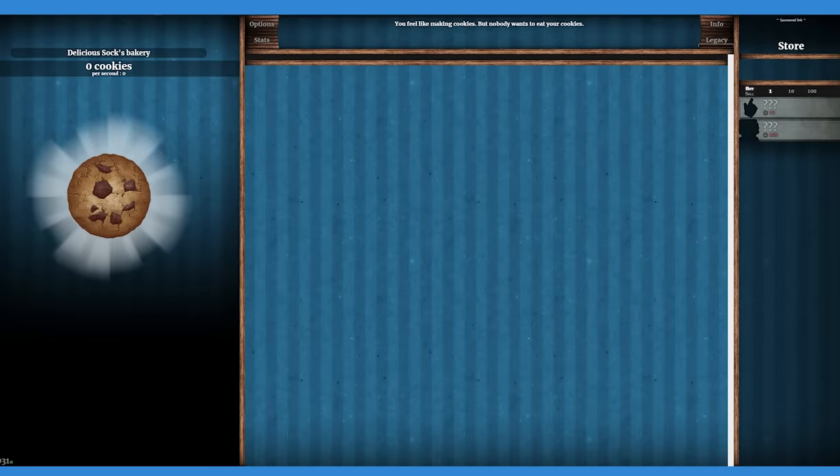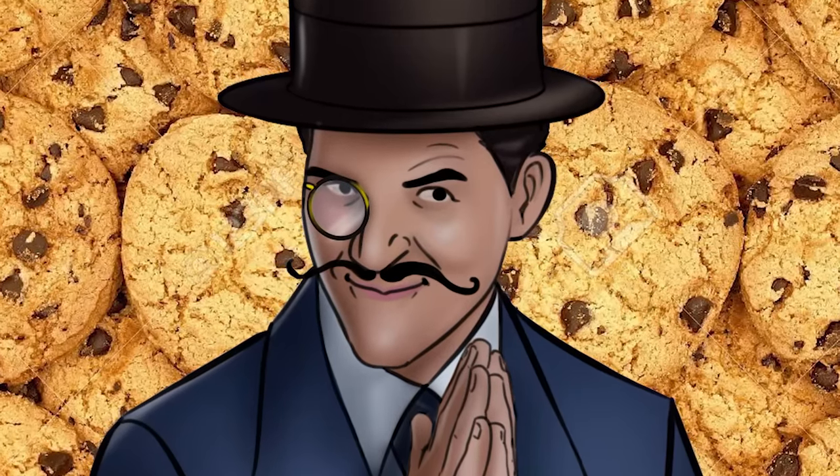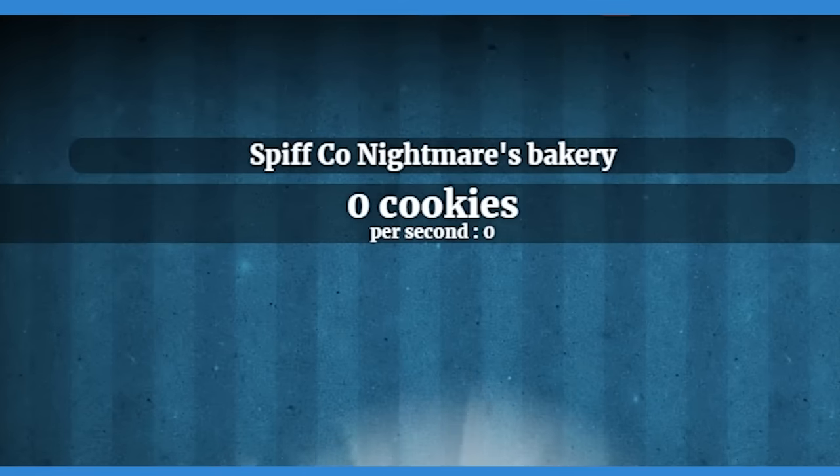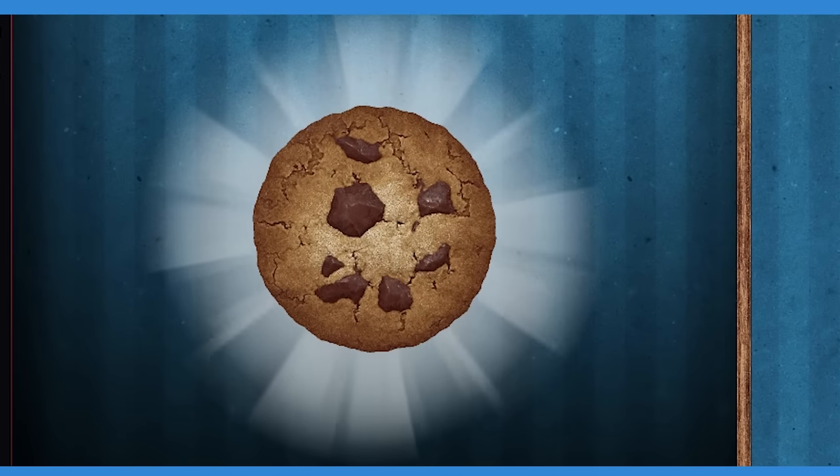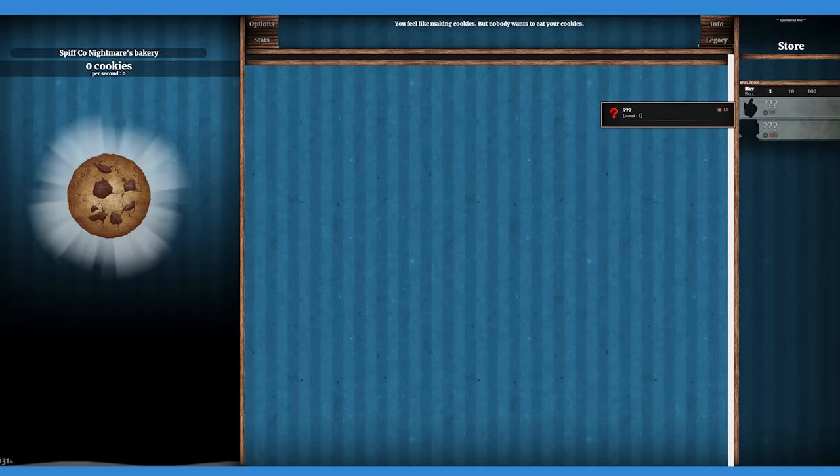Here is the game. It's pretty simple. We can create ourselves a nice little bakery — we'll call it the Spiffco Nightmares Bakery. Cookie Clicker is a very simple game: I click this cookie, I get a cookie, I can then spend it on upgrades. Nice and simple.